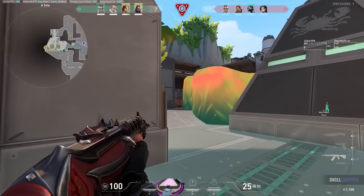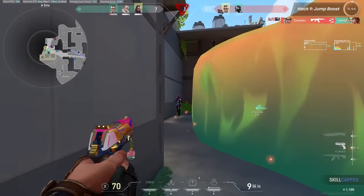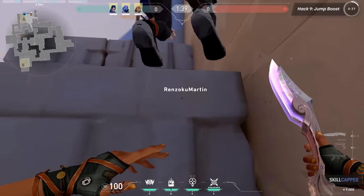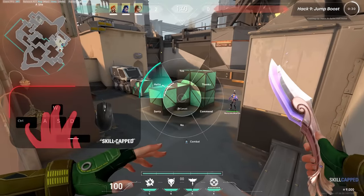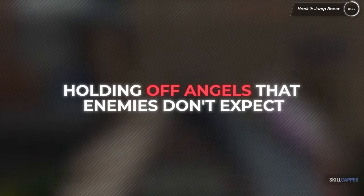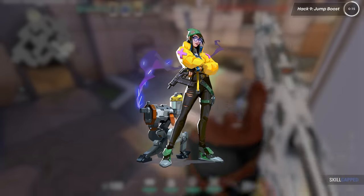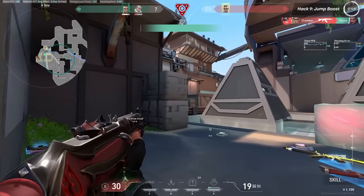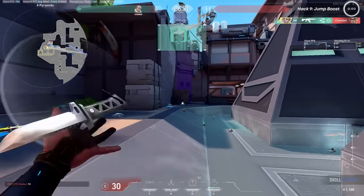The next hack is the jump boost, which lets you boost someone or get boosted onto an otherwise inaccessible location. To boost someone, line up in a straight line behind them, crouch, then walk into them. To get boosted, wait until your booster is in position, jump, and spam both crouch and jump in the air. This is a great way to hold an off-angle the enemy team doesn't expect — especially for characters without mobility like Killjoy. Jump boosts are easiest on corners but work on any one-block flat surface.